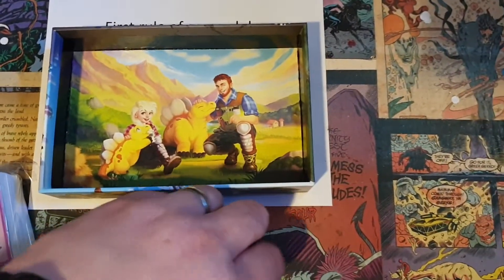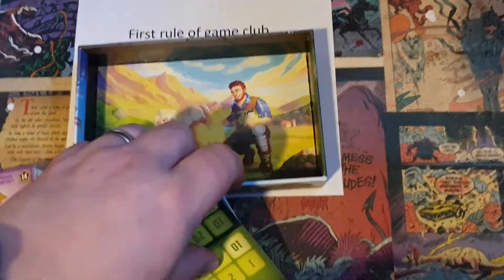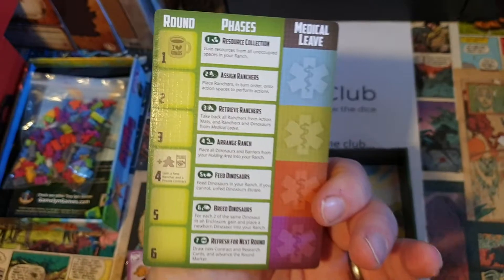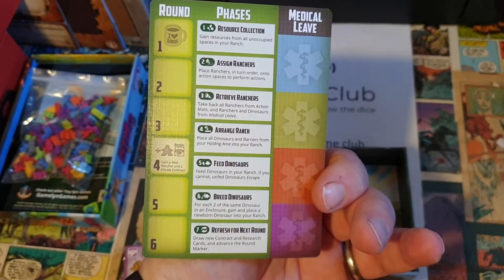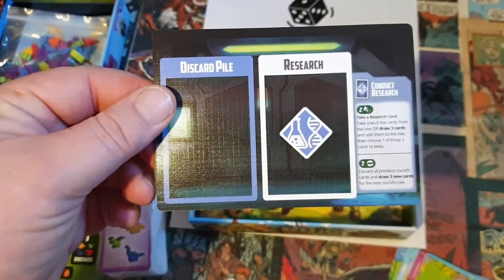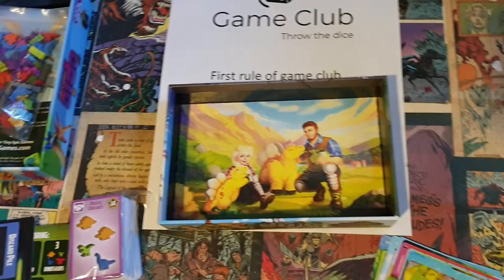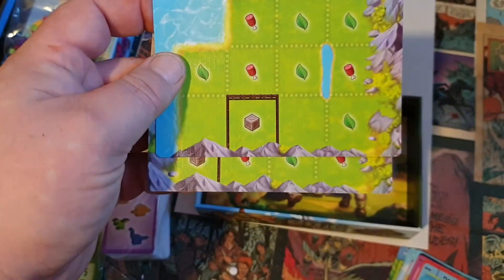These are the bigger cards. We've got a final scoring card and a turn order card showing which round you're on and what you get to do on each phase. There's also a card for where you keep the research cards and where to place the discard pile out on the table.